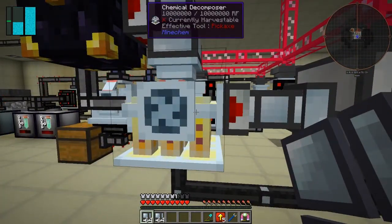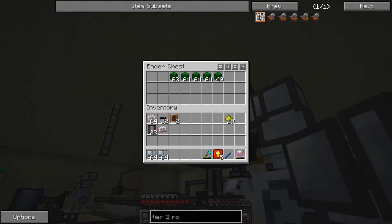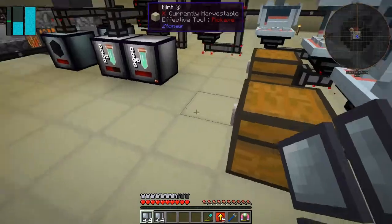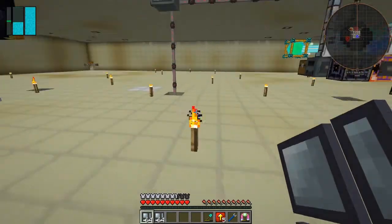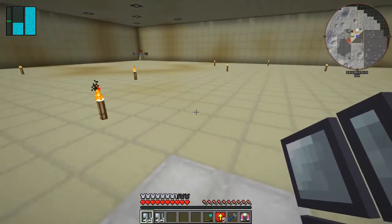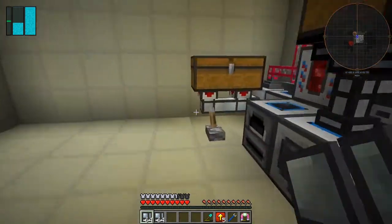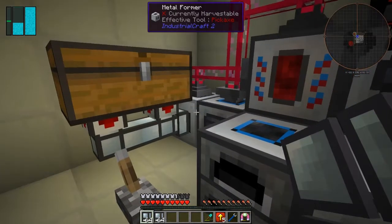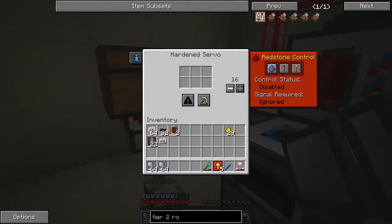I'm not using transfer nodes on this at all - I'm just piping it directly from here, but I couldn't do it directly from the chemical decomposer so I had to put an item duct between the two. In here it's actually going down slowly. I'll take two and a half stacks out of there and see how we get on. These need to go and get plated now - let's roll these. It's already finished.